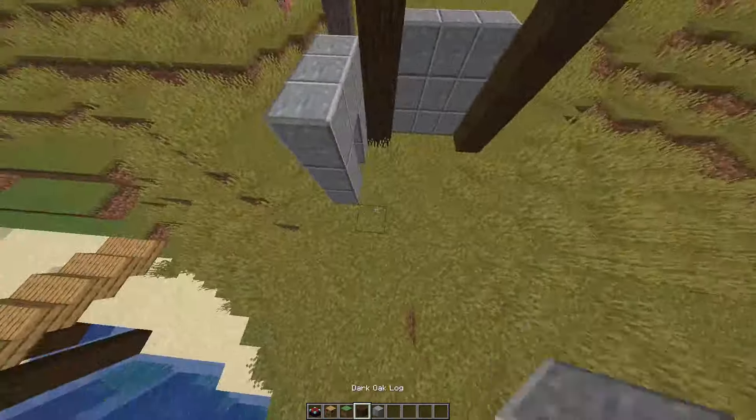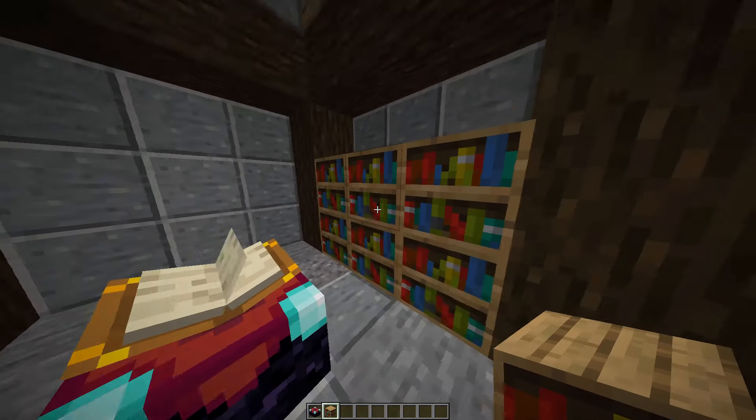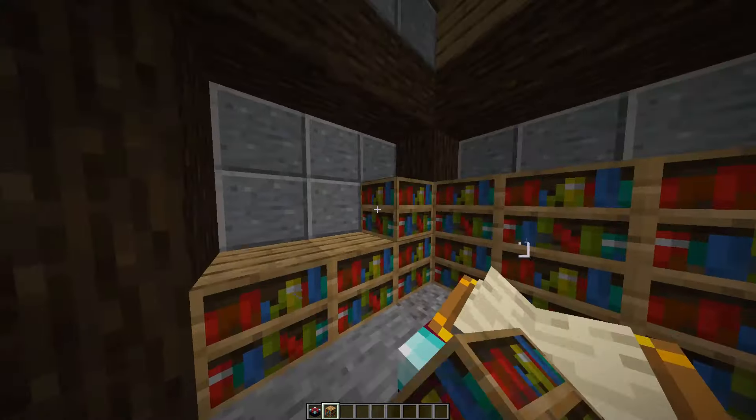When you've made your enchantment house, go inside and place your enchantment table in the middle. You need free space around the whole table. Once placed, you'll need some bookshelves — keep one block of space between the bookshelf and the enchantment table. Fill them up two blocks high all the way around.